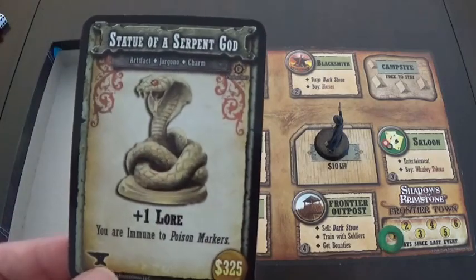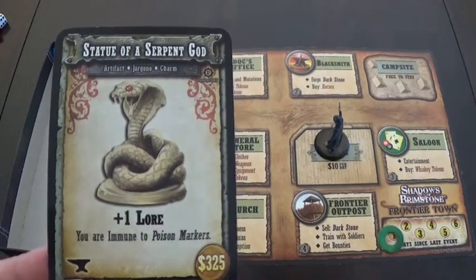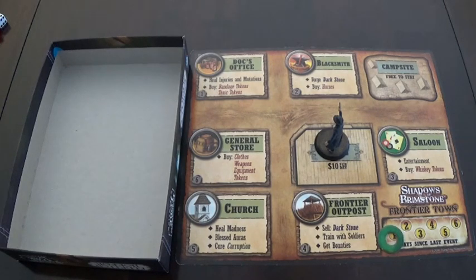The Fancy Tonic needs to be replaced, and it's replaced with the Statue of a Serpent God — plus one lore and immune to poison markers. As nice as that would be, it's only worth 325, it is a weight item, and I try to go to the doctor and get the ten dollar injection. So we have the tribal armor.